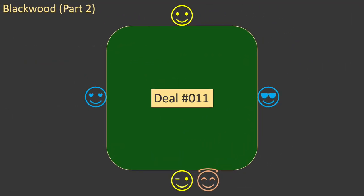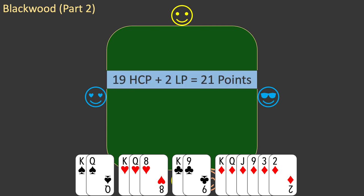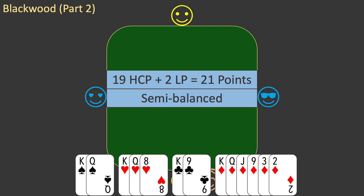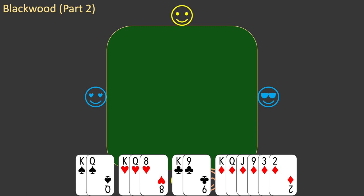This is deal 011. You are the dealer. Here is your hand. You value your hand. You have 19 high card points and 2 long points for a total of 21 points. You have 2 doubletons, so your hand is semi-balanced, and you have only 1 biddable suit: diamonds. This is very similar to the hand you saw in the previous episode, except that this time your long suit is diamonds. You apply the same rules and open with a bid of 1 diamond.